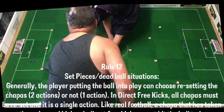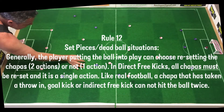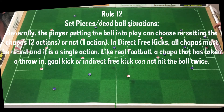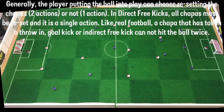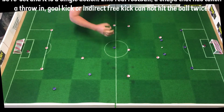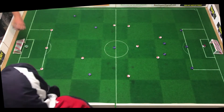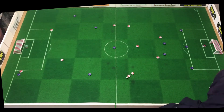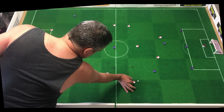In direct free kicks, all the choppers must be reset and it is a single action. Like real football, a chopper that has taken a throw-in, goal kick, corner kick, or indirect free kick cannot hit the ball twice unless it touches another chopper of the same team. For a corner, when the ball goes out on the far end of either side by the defending team, the ball must be touching the quarter circle when taking the corner, and you do get a two-action turn — so you can flick it and still get another go.